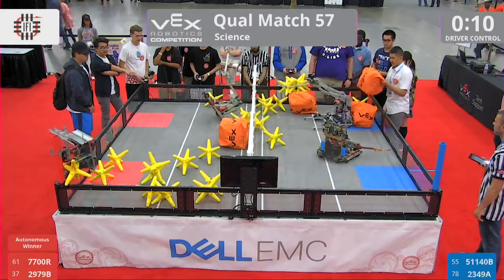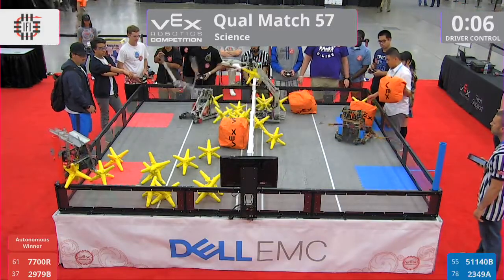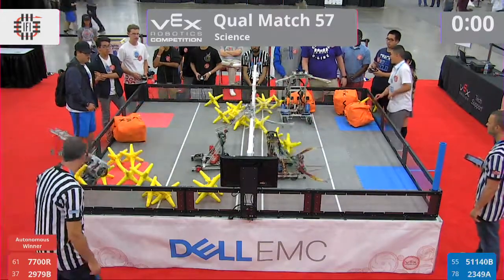29-79-B elevating — they get the high hang, then slide back down. They held it at the beginning of the match. They do have a star entangled within their robot. Maybe that's making a difference, maybe they just can't latch. Click, click, click, click, click it goes.